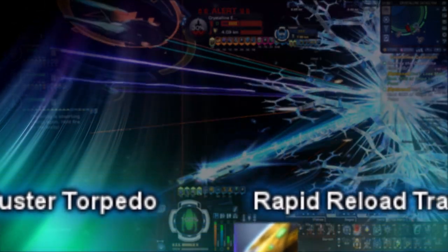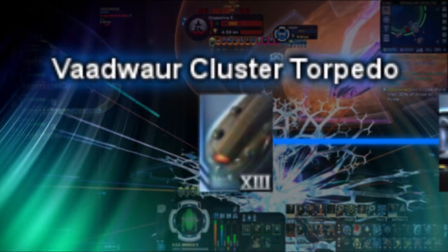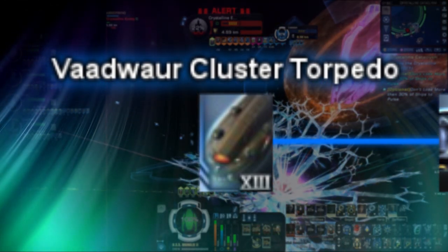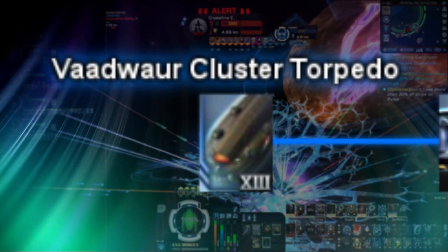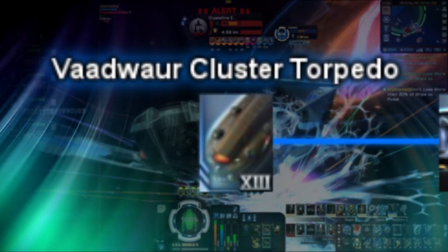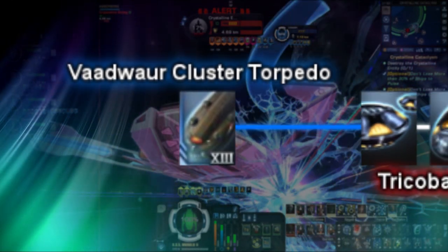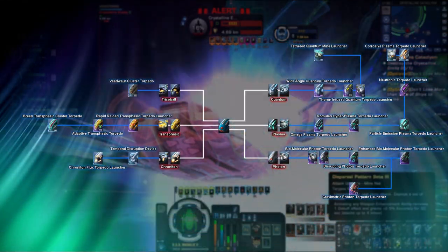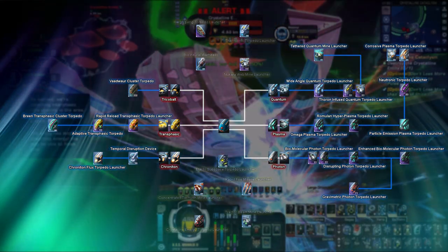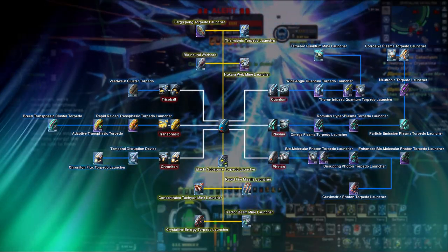Last on our list of special types of torpedoes is the Vaudwar Cluster Torpedo. As you may have guessed by its name, this is exactly like the aforementioned Transphasic Cluster Torpedo. The only difference is the Vaudwar Cluster Torpedo releases a total of 4 tricobalt mines on impact. This projectile is currently available via episode replay of the mission Revelations. Now that we've considered all the base and special types of torpedoes and mine launchers in-game, there are still a few special select cases of these items that do not fall under any category of the six basic types, and are unique all into themselves.